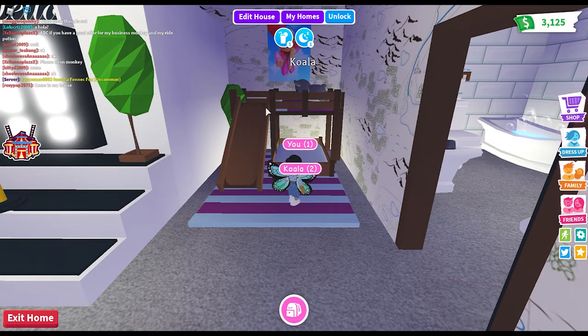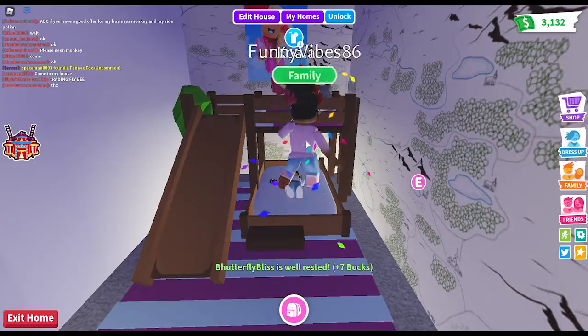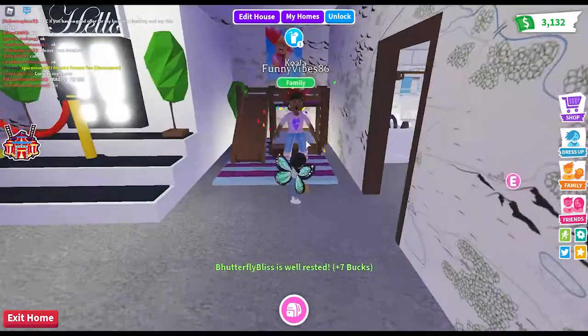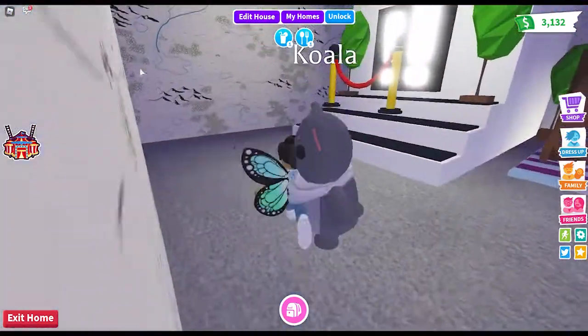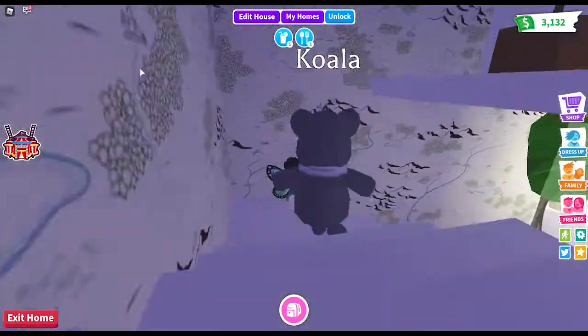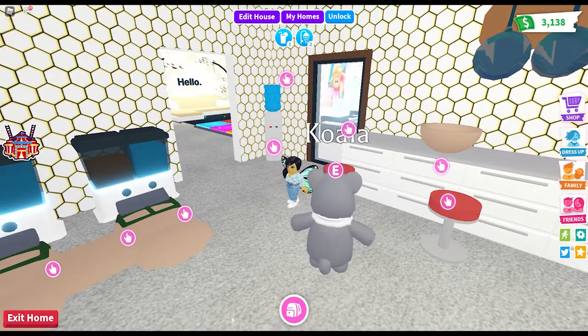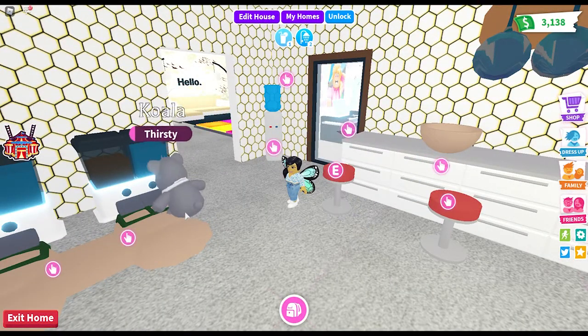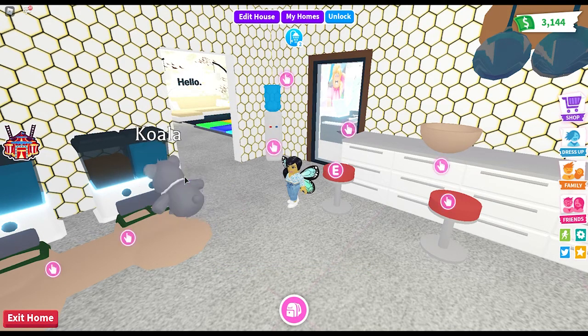I'm gonna go ahead and get a little nap. Our needs are saying we need to eat and drink. I think koala is the one who needs to drink, so let's get koala a drink — you can tell he was thirsty. If you hover over that you can see who's thirsty or not — it will tell you the names there.